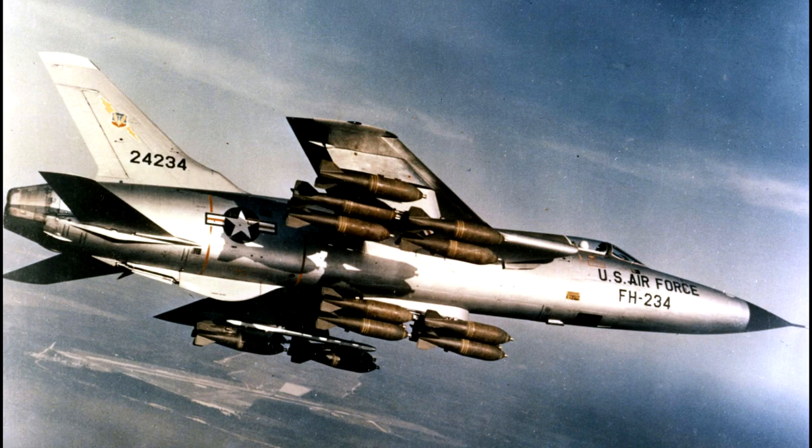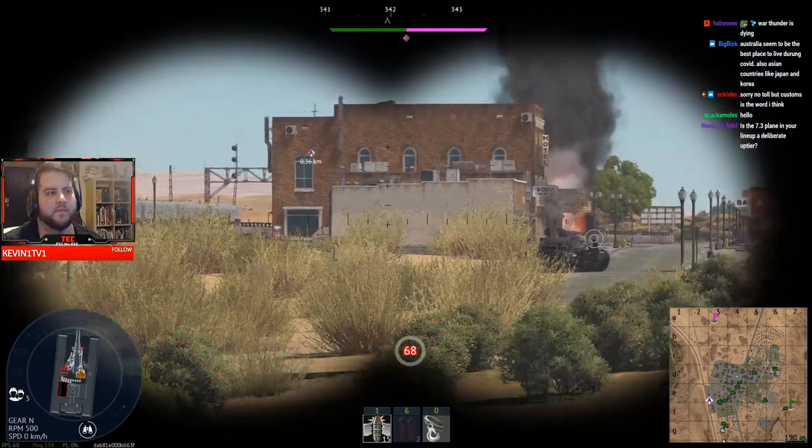Can those bomb-carrying machines also go Mach 2.1 at 35,000 feet? The F-105 can. It's powered by a Pratt & Whitney J75-P-19W afterburning turbojet engine producing 64 kilonewtons of thrust. It also has a radar system and is a large, big machine which could fit the game in many different variants depending on which ones are picked.